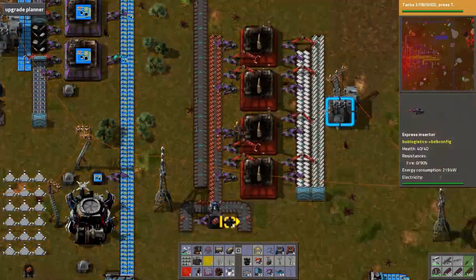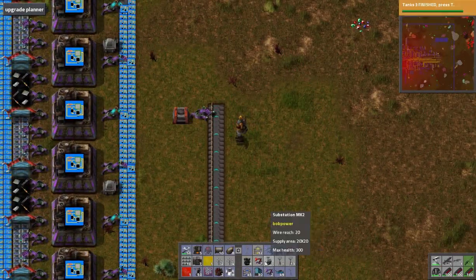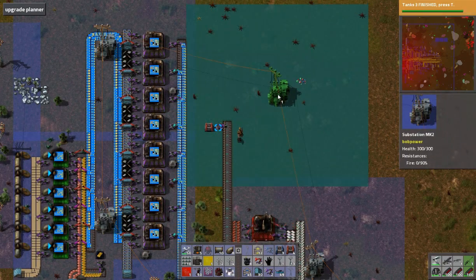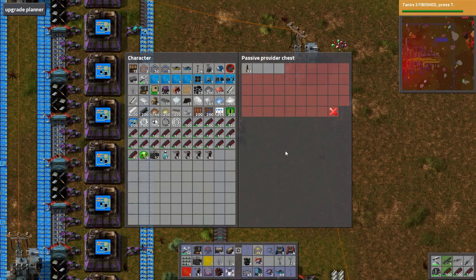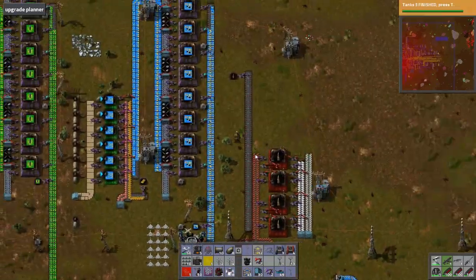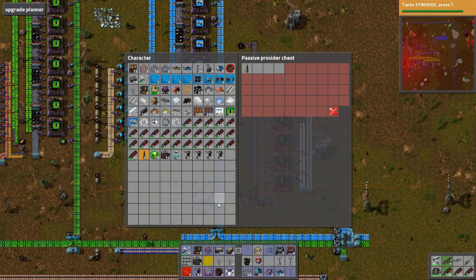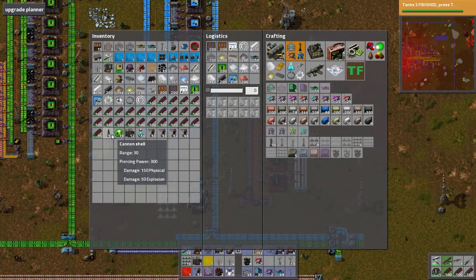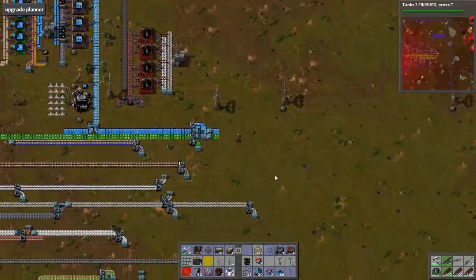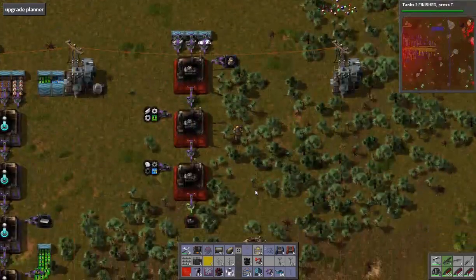The bots should be continually grabbing more explosives until that fills up, because it's only using one each. I didn't power this — let's throw some power up here. Cannon shells are awesome. We've got cannon shells, we've got ammo, we've got turrets, and we have an awesome tank. It's all gassed up and ready to go.